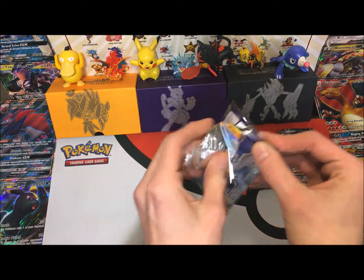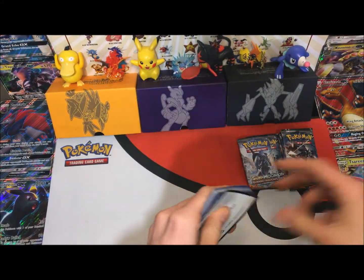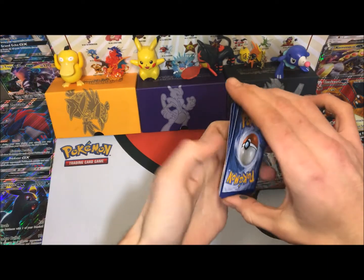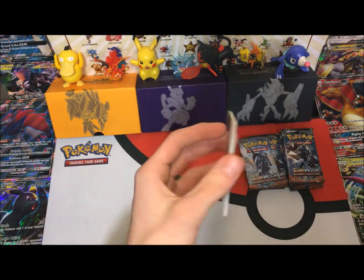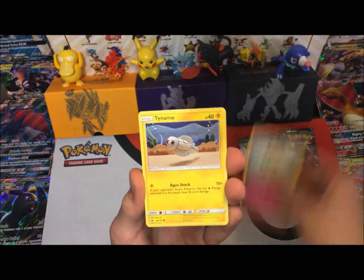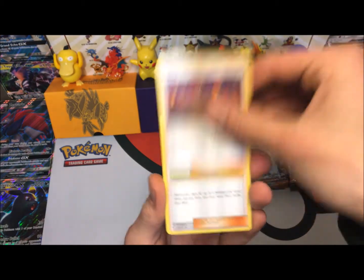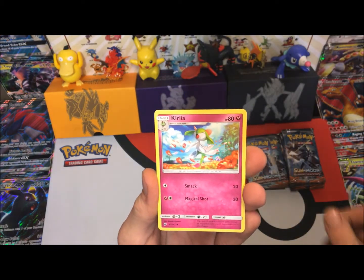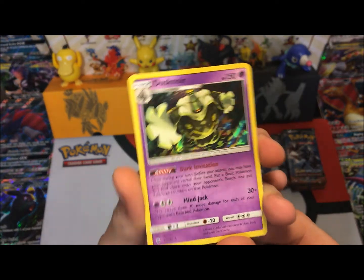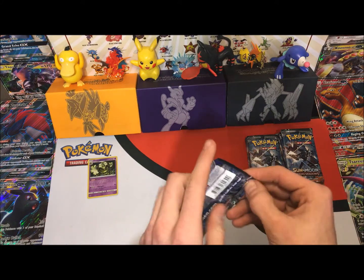Let's get into our second pack. I wouldn't mind a crystal Charizard, or a hyper Charizard, rainbow rare Charizard, whatever you kids want to call it these days. We got a Cutiefly, a Tynamo, Duskull, Comfey, Olivia, a Kirlia, a Jumpuff, and a Dustox holo. Let's get a close look at that first holo. Also wouldn't mind a Golisopod out of this set.